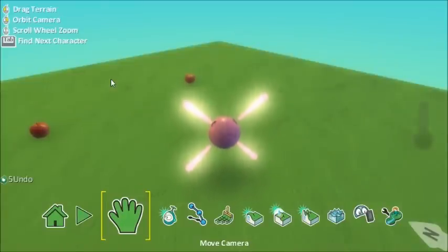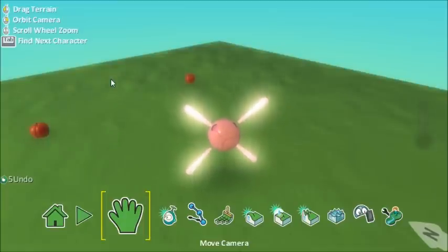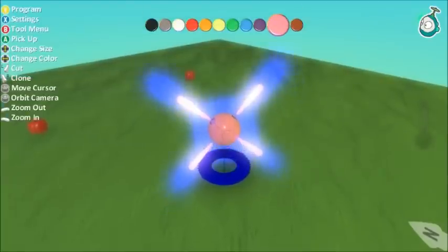In this tutorial I'm going to show you how to collect objects and increase your score. I've already programmed my character to move, so now I'm going to show you how to program him so that he can eat the apples that I've placed on the floor, and his score should go up.